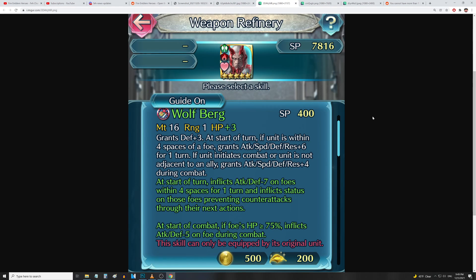He's doing attack, speed, and defense minus eight, dealing seven free damage with each attack, and then recovering seven HP to himself and allies within two spaces after combat. That's the Guinevere heal effect. Pretty solid refine for a very easy merge project for a lot of people. Not bad. Next up, Walhart — Wolfberg grants defense up three. At the start of combat, if unit is within four spaces of a foe, grants attack, speed, defense, and res up six for one turn, and if unit initiates or is not adjacent to an ally, grants all stats up four during combat.